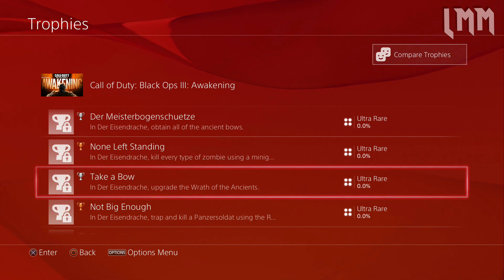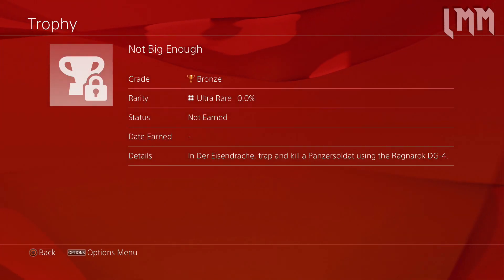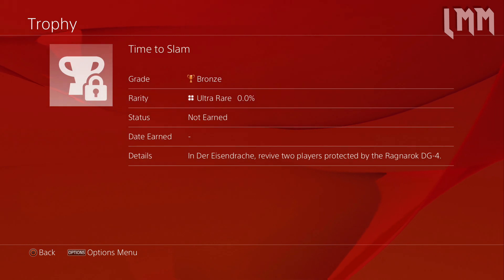Next up we got Not Big Enough: trapped and killed a Panzer Soldat using the Ragnarok DG4. What the hell is a Ragnarok DG4? I'm thinking the gravity spikes. Next up we got Time to Slam: in Der Eisendrachen, revive two players protected by the Ragnarok. So this is clearly something that protects people, which could be a reference to the machines we've seen around the map.